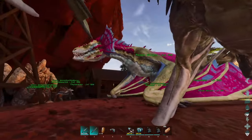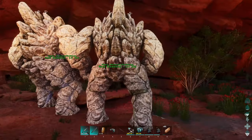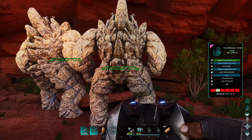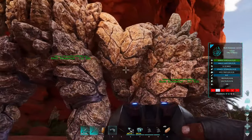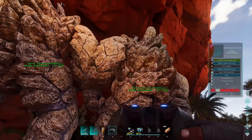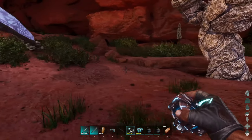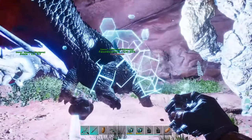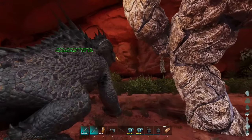I was planning on breeding up some poison wyverns to get them out of the way. I even moved my rock golems over here. If you're wondering about the stats, this is what we got — they turned out really nice. Fasalo, you can chill over here with all these guys. Starting to get some bigger creatures.